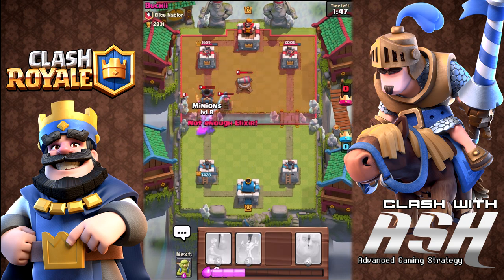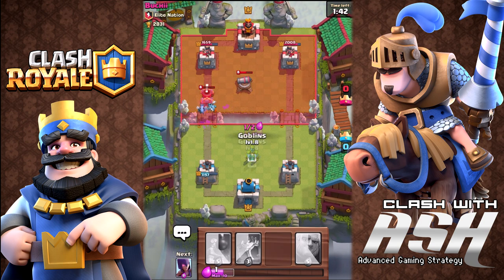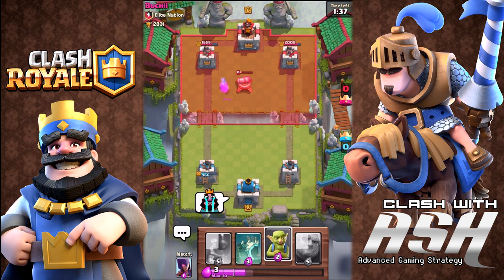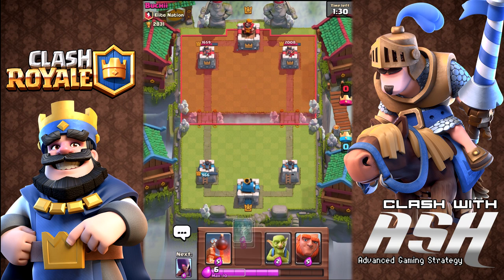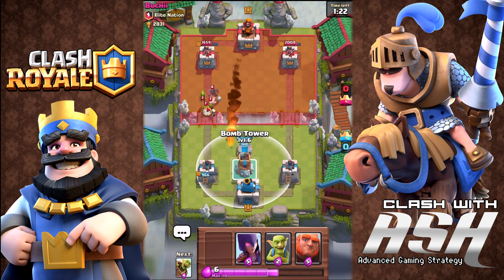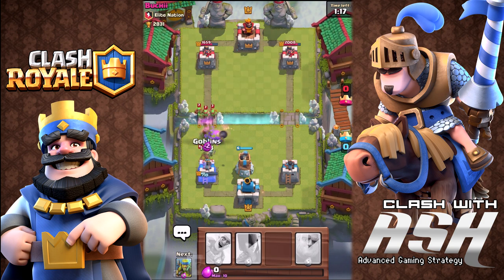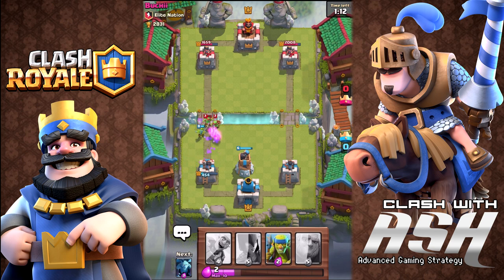This is kind of an unorthodox match because not a lot of people are playing the mortar as often as they were in beta, so I wasn't fully prepared for this in this deck. I'm throwing everything I have at that mortar. Another mortar — now he has a hog coming at me too. Tombstone is a great counter for the hog rider. You should know the basic cards and you should know their counters.